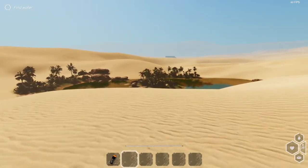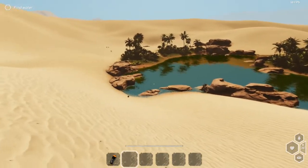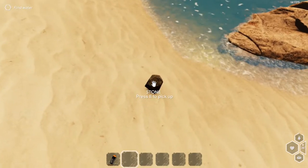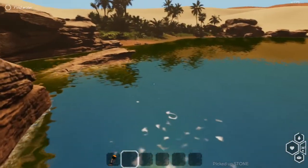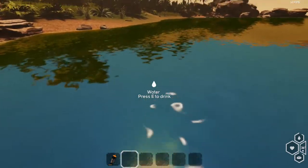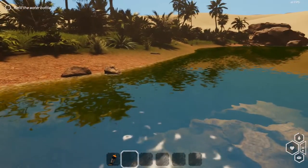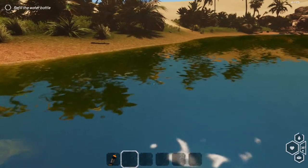We check out the oasis and find a rock to pick up — E to pick up, that's a familiar mechanic. Let's take a little dip and cool off. Looks like the temperature is in Celsius, which as an American I have no idea about — I'm assuming that's warm, somebody let me know. Let's refill the water bottle. The selectors don't work once you're in the water — that's a demo bug, not going to nitpick. Rotating the mouse wheel switches equipment.